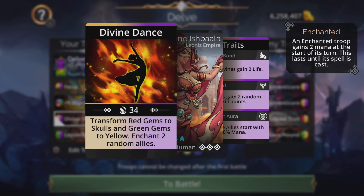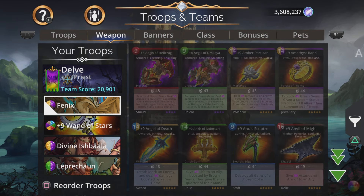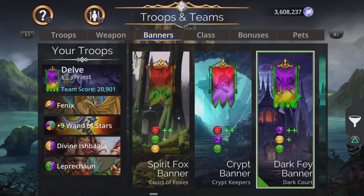You can also cast Divine Ishbala's spell, Divine Dance, which transforms red gems to skulls and all green gems to yellow, which could get your Phoenix spell ready if you need to cast a second time and don't want to cast the Wand of Stars. She will also enchant two random allies, which is very good.